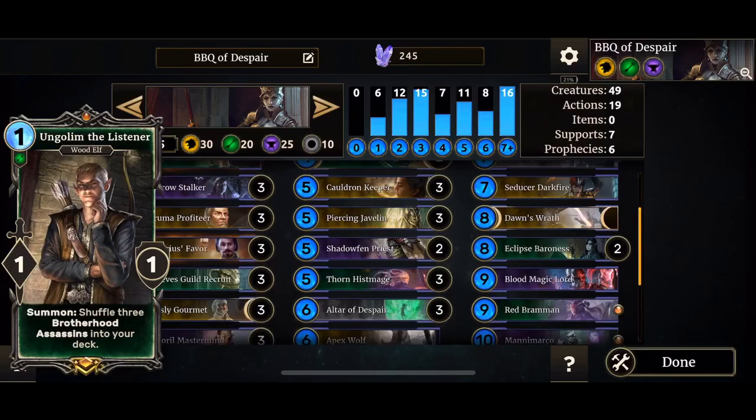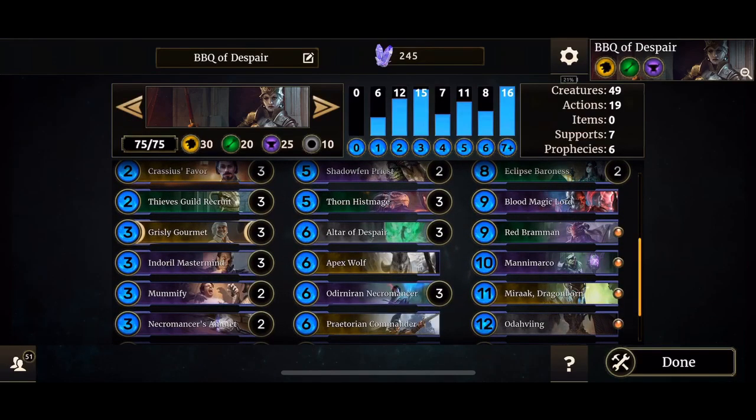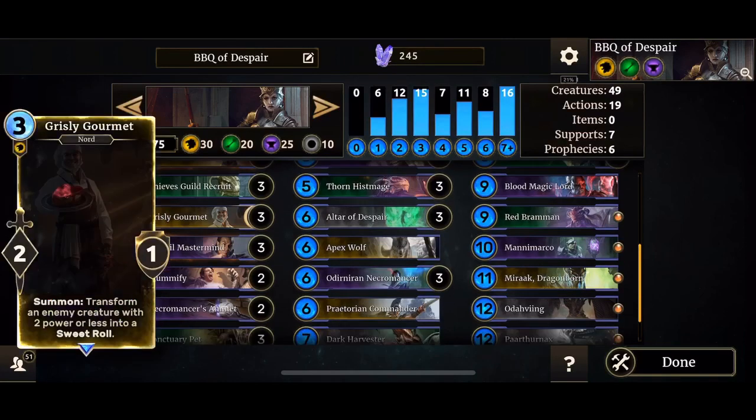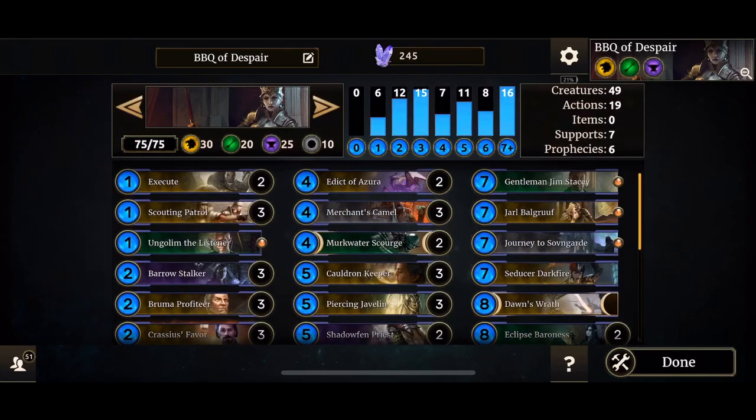Three copies of Piercing Javelin, Shadowfin Priest, Thornhist Mage, Altar of Despair. Apex Wolf for card drawing and some heal. Ordinary Necromancer, Praetorian Commander — once this hits the board via altar or through hand, whatever you summon is going to be way bigger. Dark Harvester, Debilitate two copies, Gentleman Jim Stacey — excellent to deal with people who like to keep their combo cards in hand.